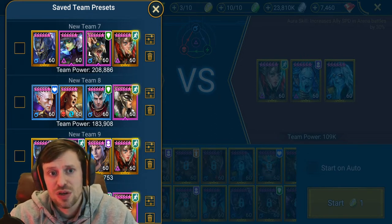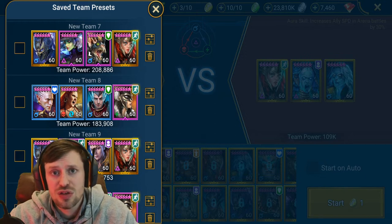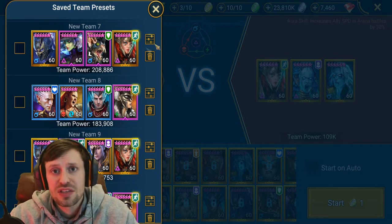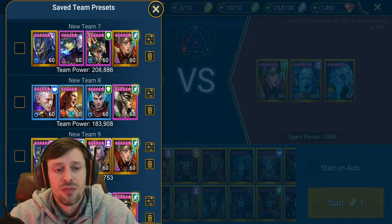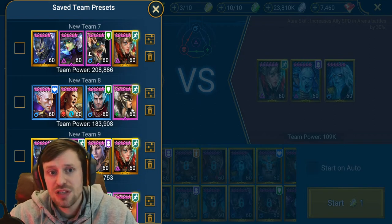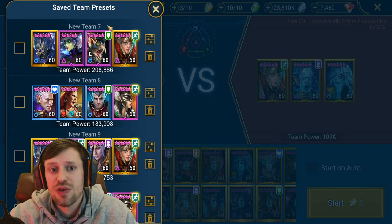How this team works: Arbiter is the fastest - these aren't her real speeds, just examples. She runs at 250, so she goes first. Seeker is at 220, Madame is at 200, and Foley is at 180. That's how you get your champions to run in the right order. You always want your champion with a speed aura to go in front for these kinds of teams.